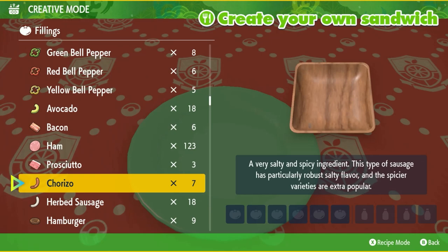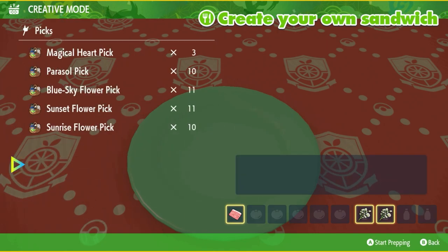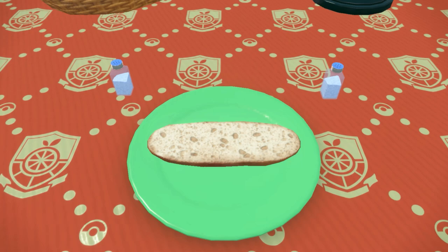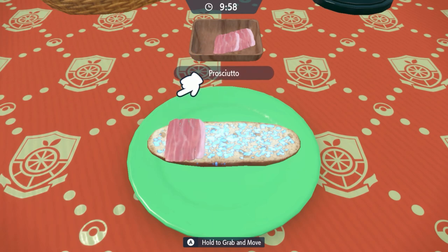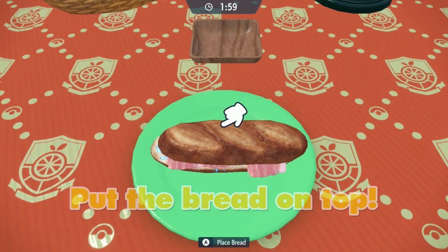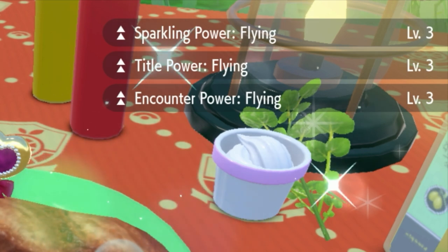To make a shiny flying sandwich, you're going to need one prosciutto and two salty herba mysticas. If you have any alternate sandwich recipes for flying, feel free to comment down below. You can also use an encounter level 2 sandwich that gives very similar results — you're just missing a little bit more shiny encounters, but if you have a shiny charm, it should be good. You should get Sparkling Power Flying and Encounter Power Flying level 3.